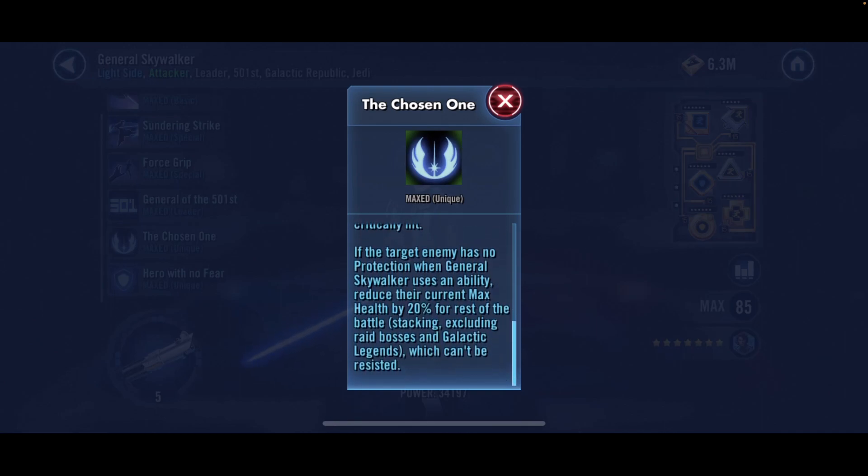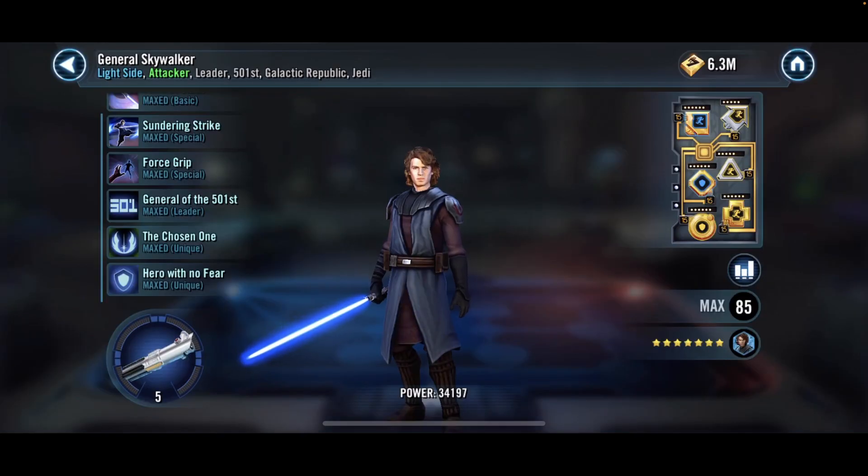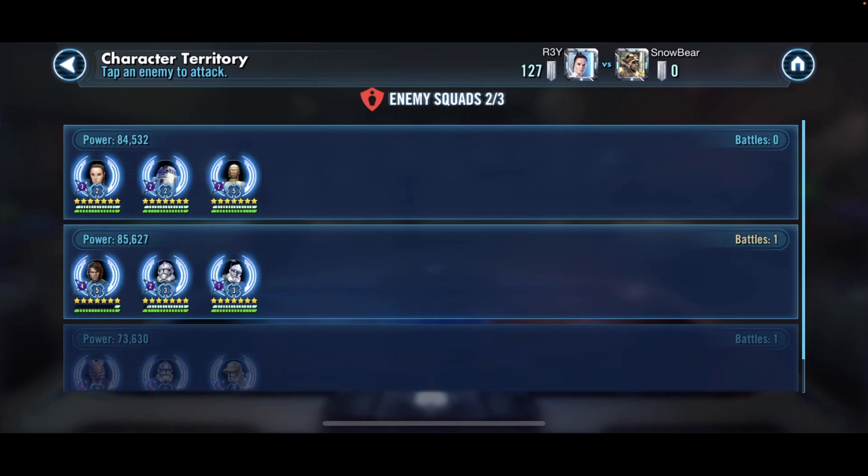When General Skywalker uses an ability with no protection, he reduces your current max health by 20%. That's why protection is so critical on Wampa — he jacked my cooldown twice. I was so close to getting the protection, and then it was too late.